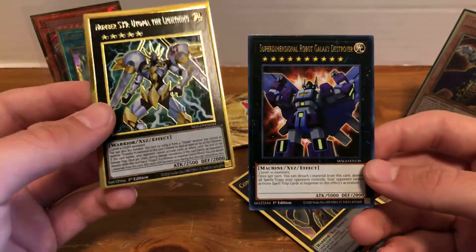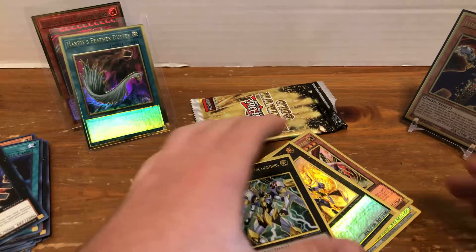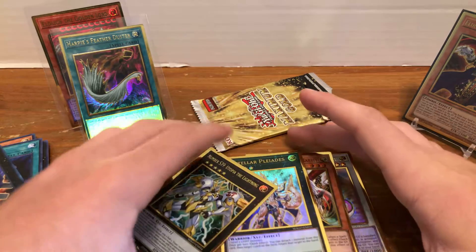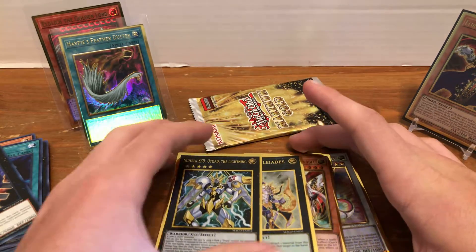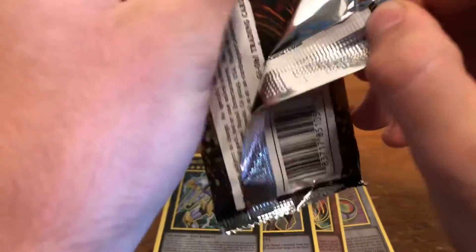And then Super Dimensional Robot Galaxy Destroyer. So far we've actually pulled pretty nuts — not going to lie. Harpy's Feather Duster and Eldritch together definitely pay for the box and probably profit off of it too. But I'm definitely keeping them for my collection.